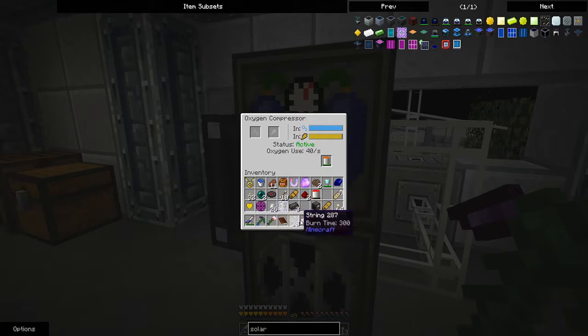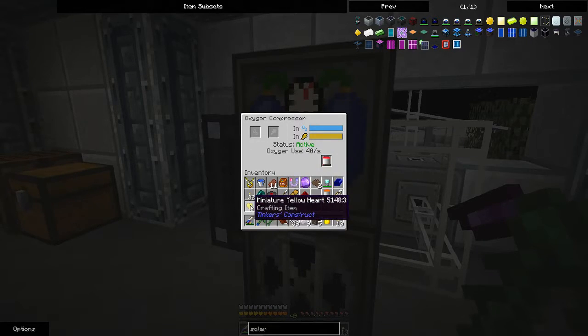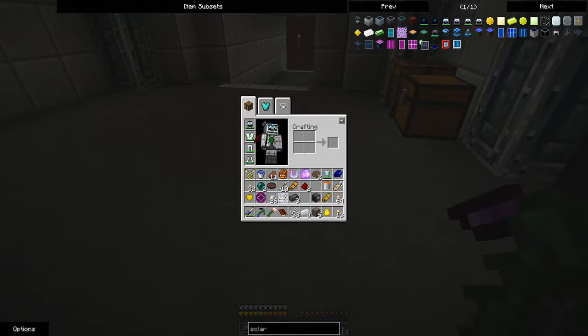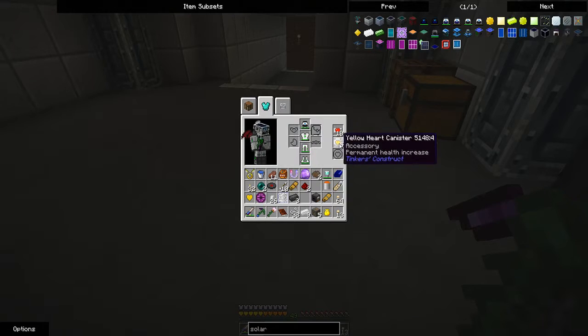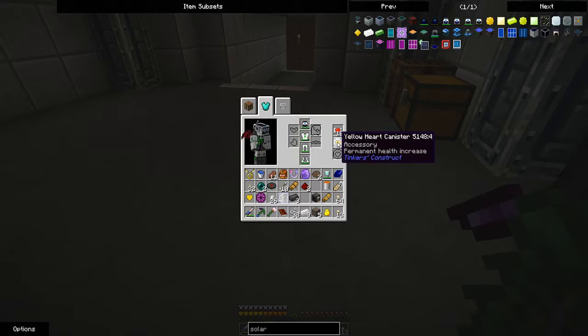And these are drops from the boss. So I've got a shader grab bag — I have no idea what that is, I'll have to look it up. And I got another miniature yellow heart. As you see the hearts down the bottom — I've now got five yellow heart canisters and ten red heart canisters. So what they've been doing is giving me extra hearts — I now have the equivalent of 25 hearts.